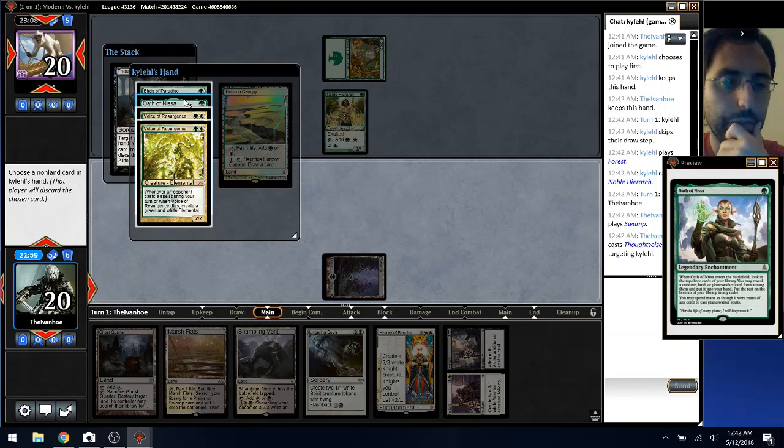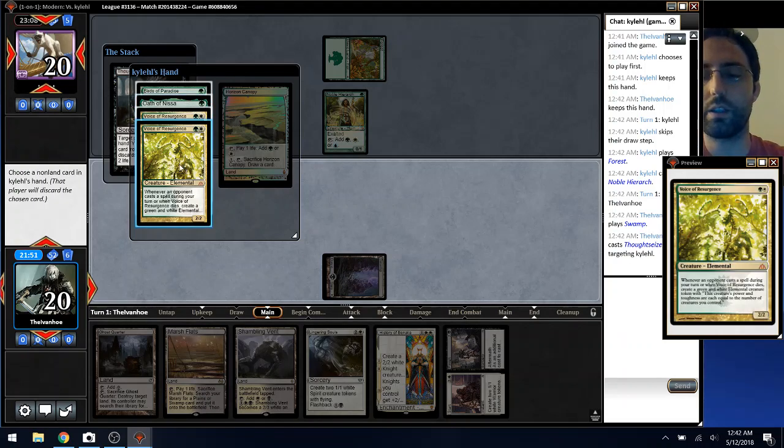Creature, land, or planeswalker — so top three, search for a creature. I think I'll take Voice, although it's kind of annoying — next turn they can Oath and Voice. Otherwise they can Birds and Voice.